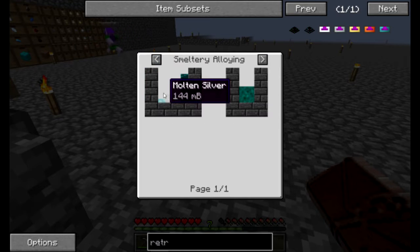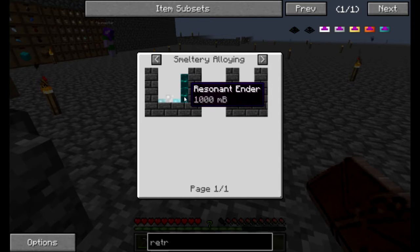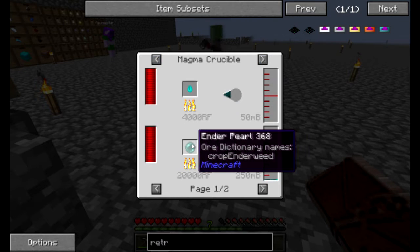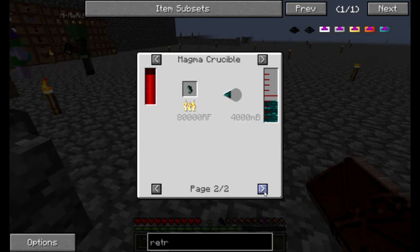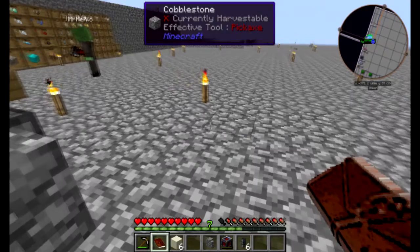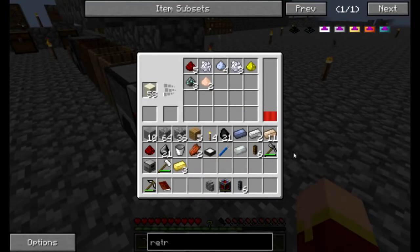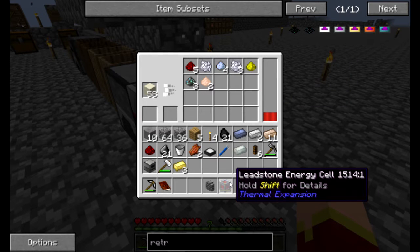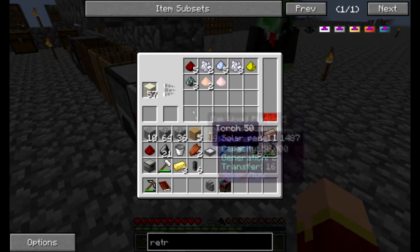One of the things for this quest is going to be a problem. We need enderium. How do you make that? In a smeltery, you take one silver, one shiny, two tin, and a bucket of resonant ender. What the hell is resonant ender? You take an ender pearl and put it in a magma crucible to get a fourth of a bucket. We have two ender pearls, but we don't have a magma crucible, so we're not going to be able to finish that right now.